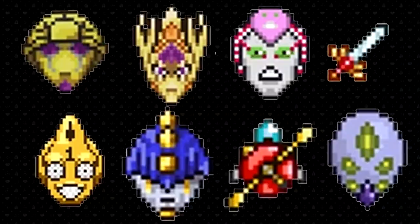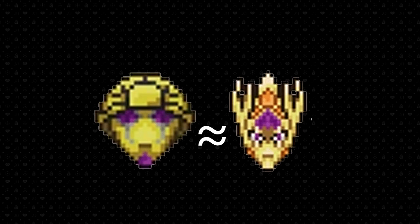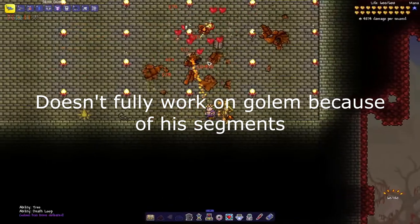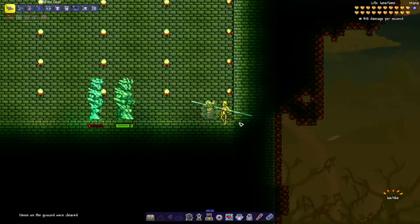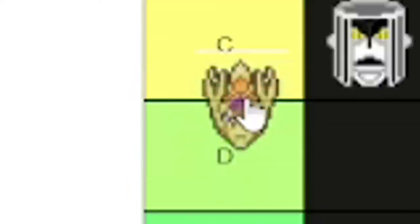Part 5 has the most stands in this mod, with 8 stands: Golden Experience, Golden Experience Requiem, King Crimson, Dolly Dagger, Sex Pistols, Sticky Fingers, Aerosmith, and The Grateful Dead. Golden Experience and Golden Experience Requiem are very similar. Golden Experience has 4 specials: a Frog that reflects a small bit of damage, a Tree that damages anything that touches it, a Butterfly that doubles the enemy's loot chance if they touch it, and Limb Creation giving you 30 to 50 health back. GER is a little different - you lose your Butterfly and Frog ability but gain a better Tree ability, a better Limb Creation, a Deathloop which kills your enemy 9 times and 3 times for bosses dropping their loot, and Revert to Zero which reverts enemies back to where they were before the ability activated and will also stun lock them. Golden Experience gets a B, and Golden Experience Requiem, just for the Deathloop ability, deserves an S rank.